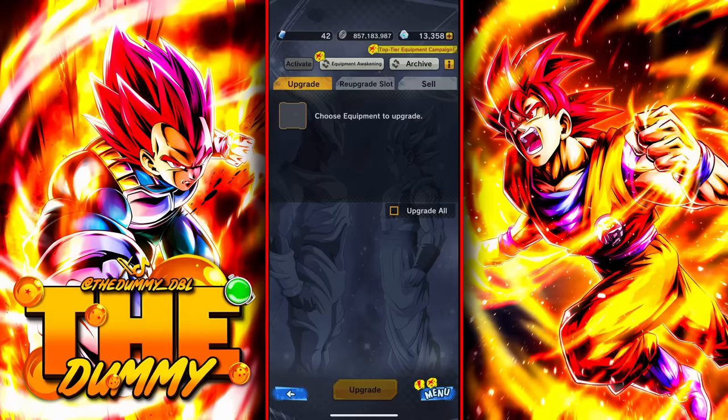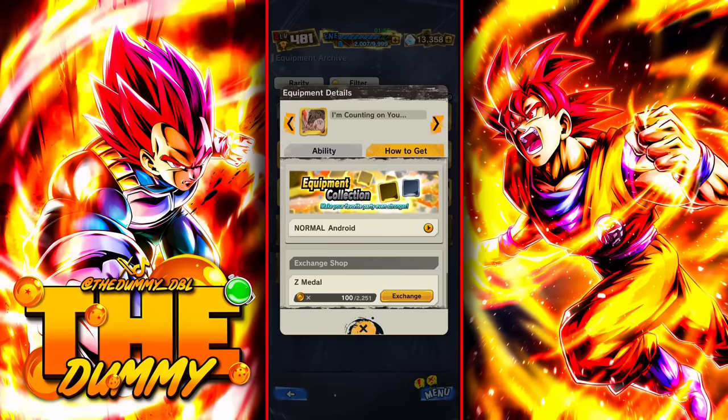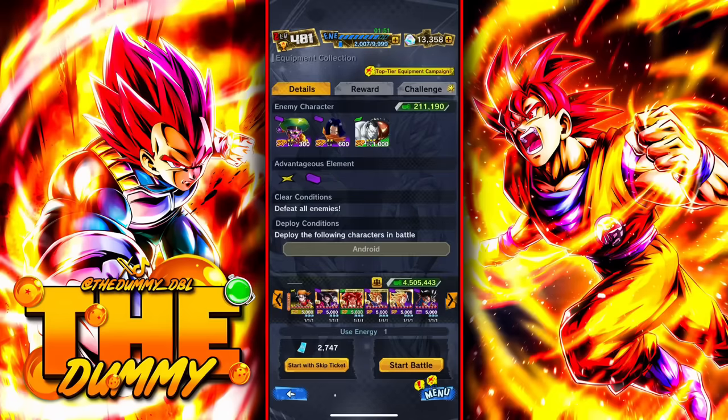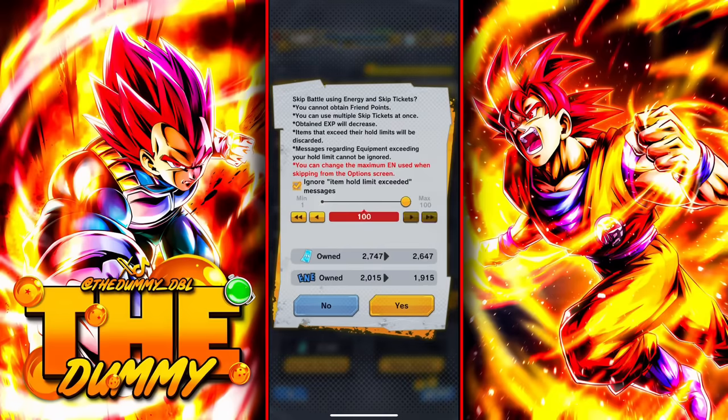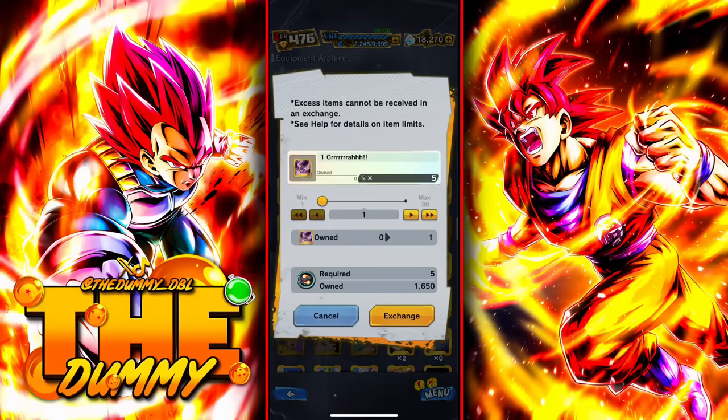So the second way to find equipment is by pressing on archive and searching equipment for a specific tag. After you have decided what equipment you want to get, you're going to find it and try to get the equipment with the first slot being red. I recommend using skip tickets because this will take a lot of time, or you can use exchange coins if you have the option — if you don't, then just use skip tickets.